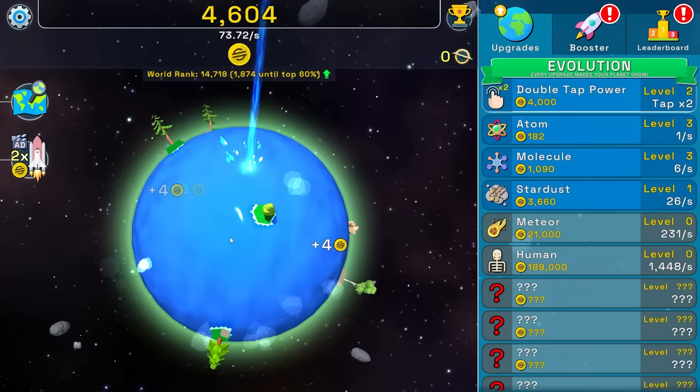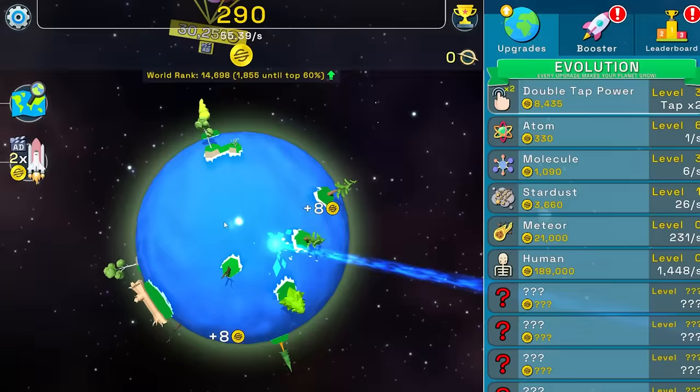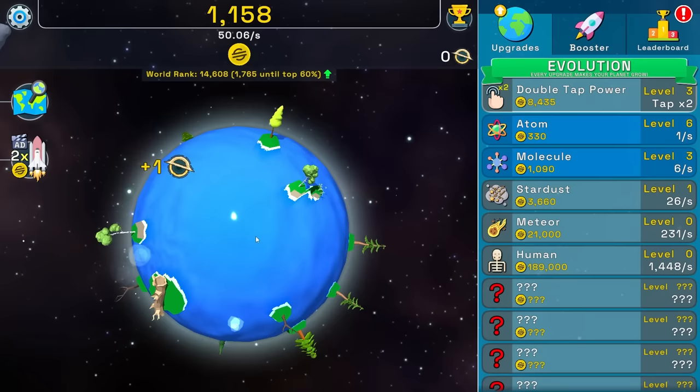Thankfully, I can double up my auto clicker now. And then I think I'm going to buy some more atoms because they're kind of cheap still. Hello there, Mr. Ad — don't mind if I do. I'll spend 30 seconds of my time to get a kill of 31,000 money.